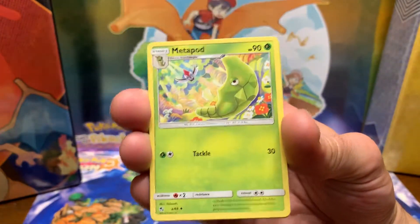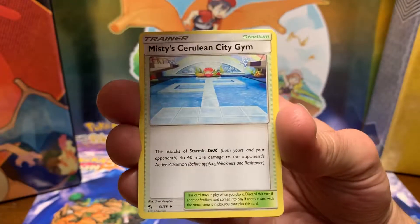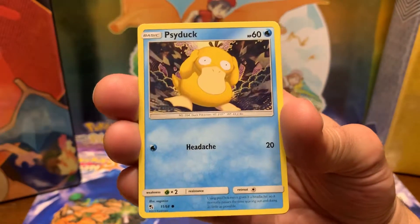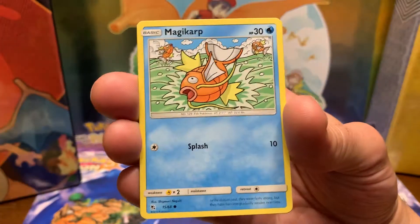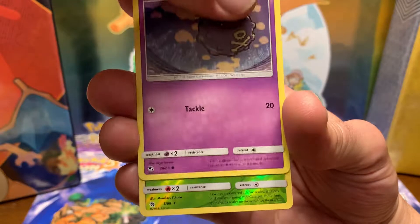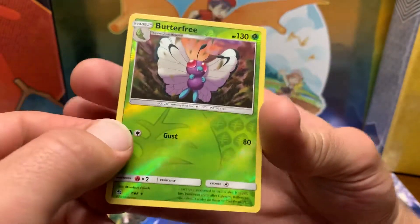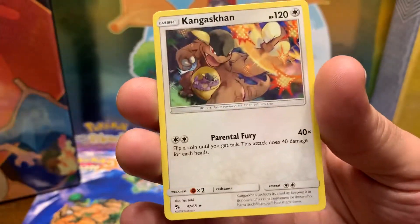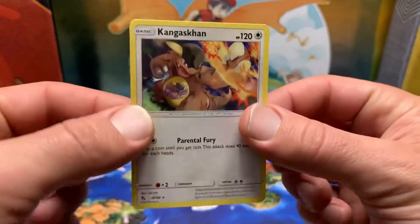Pack Number Two. Fairy Energy, Metapod, Magmar, Magmar, Missy Cerulean City Gym, Slowpoke, Psyduck, Pikachu, Magikarp, Koffing, Reverse Holo Butterfree, and a Regular Rare Kangaskhan. Oh boy, we're not doing very good.